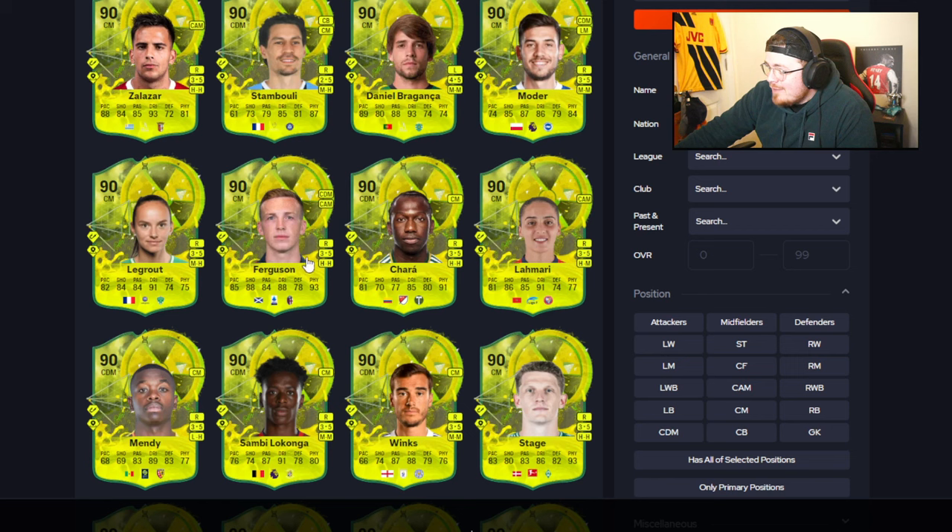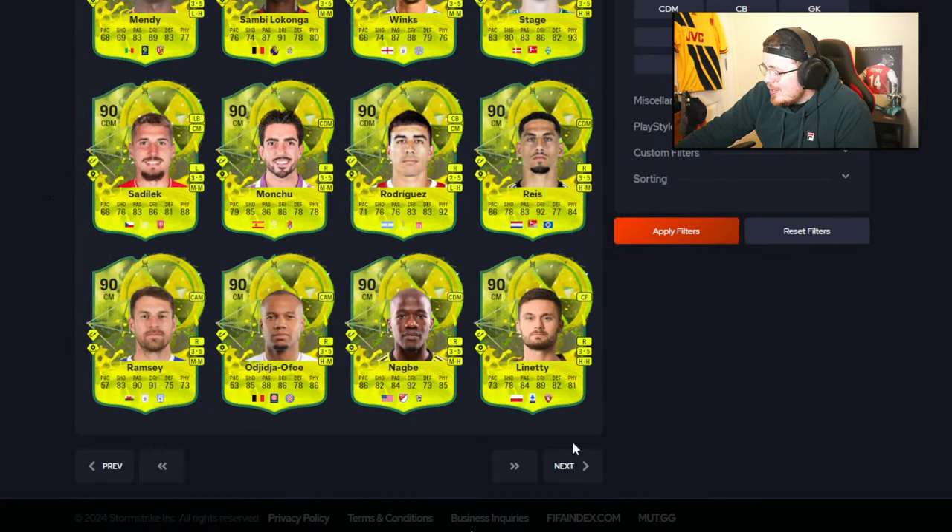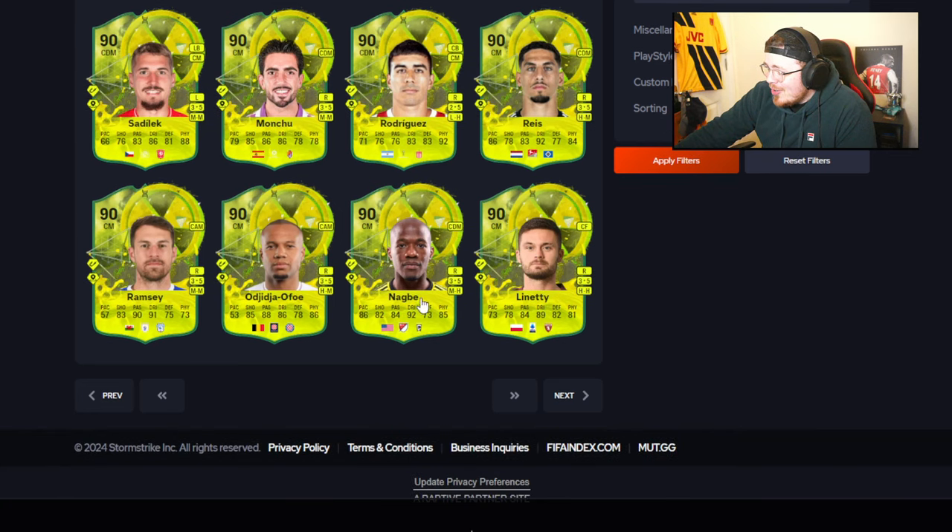Ferguson's almost Hulic Gang — monitoring that. Defending looks decent, box-to-box good, pace, shooting, physicals — not a bad shout. Daniel Braganca in here with 93 dribbling, pretty decent. He's got some pace about him, but lacking a little in the shooting department. Nag Bay — 92 dribbling, 85 physical — okay yeah, MLS boys out there.